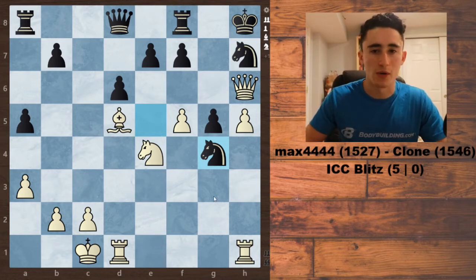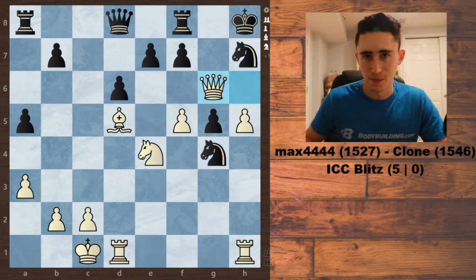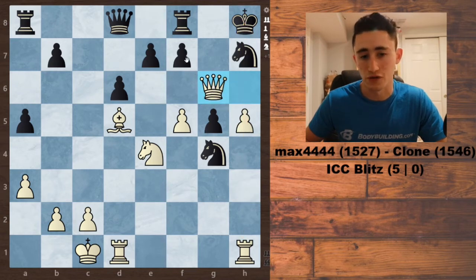But in this position, I actually found a crazy way out — with the move, are you ready for this? Queen to G6. Now, this was a 5-minute blitz game, so maybe this was just a complete desperate move. I don't remember what I was thinking at the time. But maybe I realized that this rook here might become powerful if the queen gets taken, and my opponent actually fell for the bait.